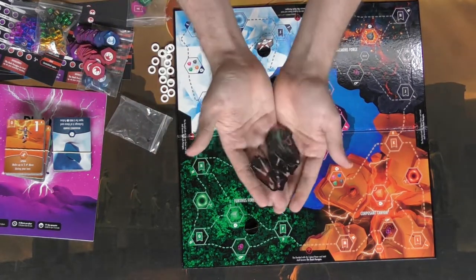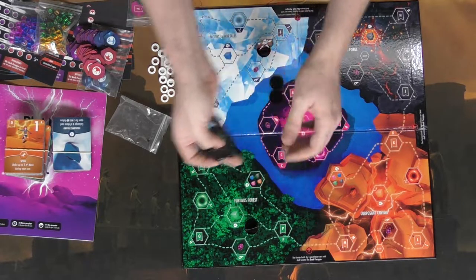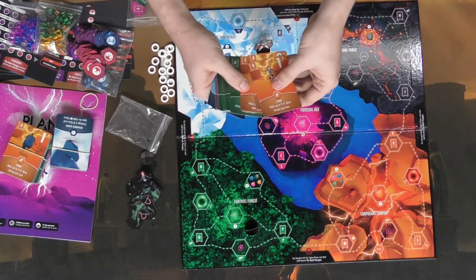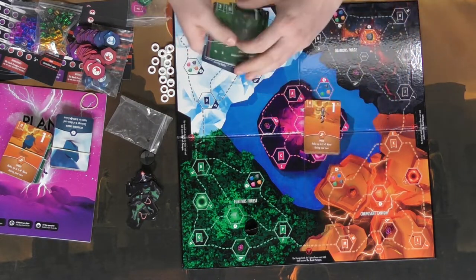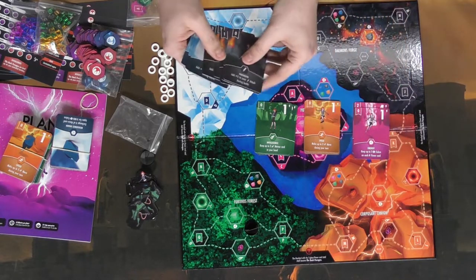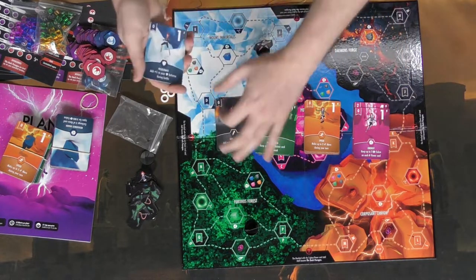It looks like you actually get two standees — one for each character. Then let's look at the decks. There are the different decks in the game, one for each player. Each player is going to get these, and these are basically your levels for the different stats in the game.